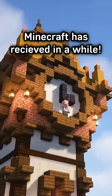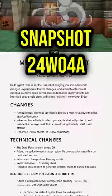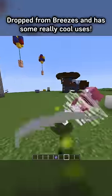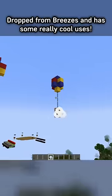This might be the coolest update Minecraft has received in a while. Snapshot 24w06a has introduced the new wind charge item, dropped from breezes, and has some really cool uses, especially for mobility and parkour.